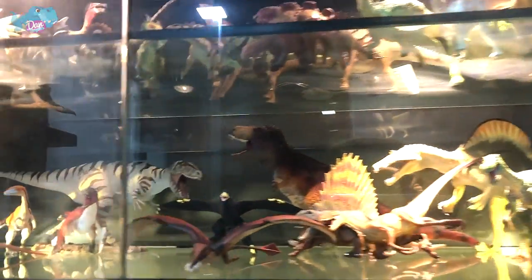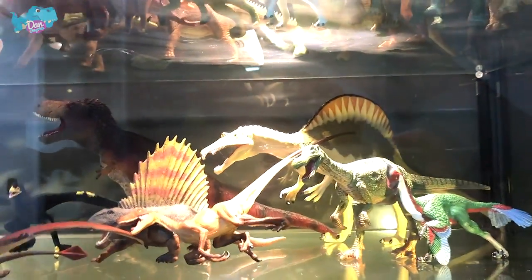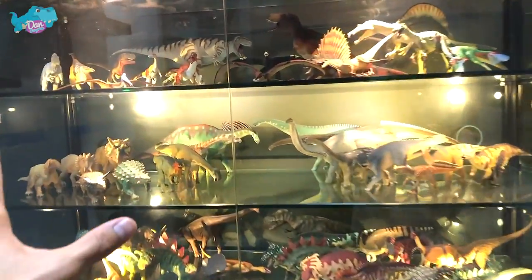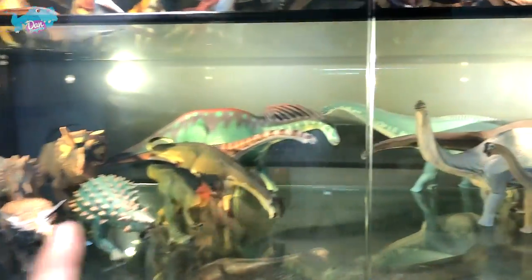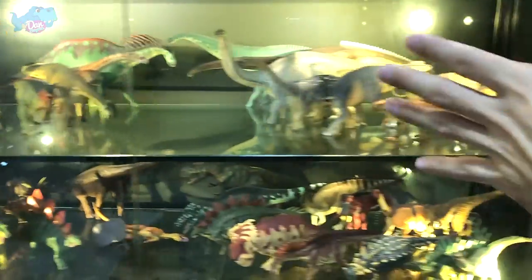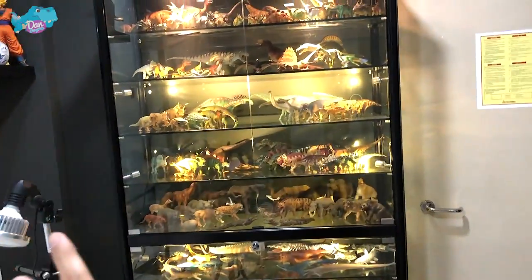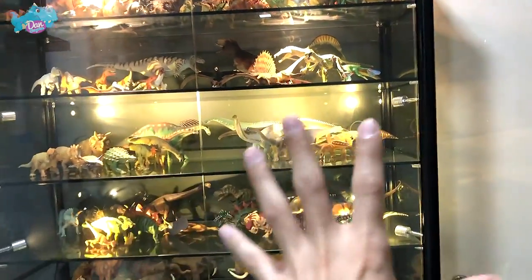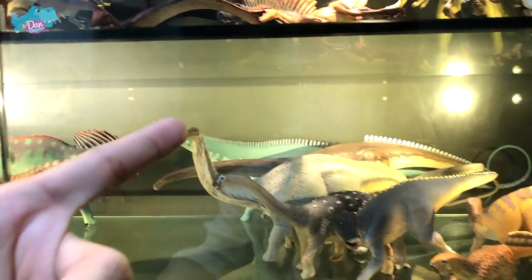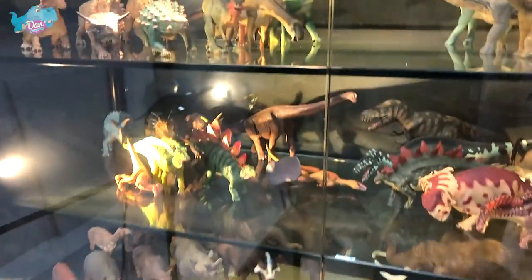The next row will be Safari LTD — some of the new figures as well as some natural history museum collection. You can see different figures over here. Moving on to the next row — this is another row of Safari LTD figures. I've placed them in a diagonal manner so the left-hand side faces this direction and the right-hand side faces this direction. I've tried to keep them as neat as possible, because with so many dinosaur figures, if you place them all in different directions they're going to look really messy. You have a Parasaurolophus and beautiful sauropods — all Safari LTD figures.